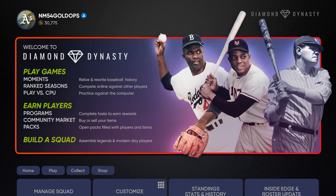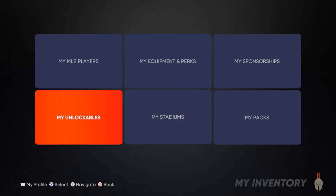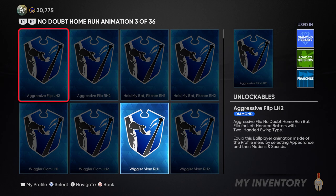What this boils down to is my recommendation for you guys is to jump start your Franchise Mode or Road to the Show through Diamond Dynasty. What exactly do I mean by that? Well, you can get a nice boost to either mode through unlockables earned in Diamond Dynasty, or you can purchase what you need with the stubs that you earn as you play.